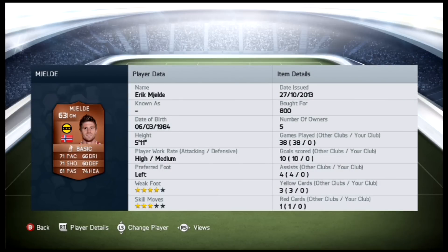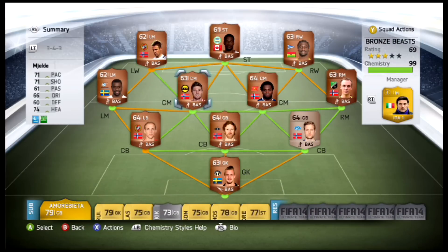Mjelde - I'll go with that - four-star weak foot, 800 coins, the most expensive player in the squad. His card is absolutely beastly: 71 pace, 66 dribbling, 71 shooting, 60 defending, 61 passing, 74 heading. This guy is an absolute animal.